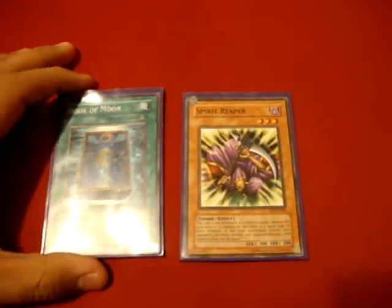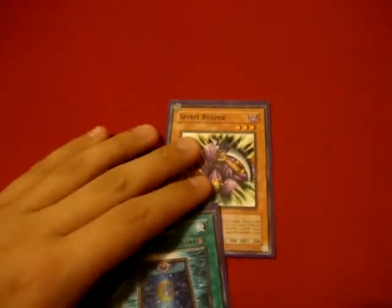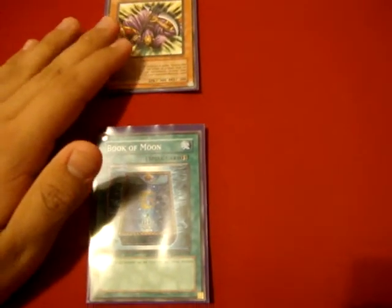I have an example here: Book of Moon. Book of Moon is a card that targets. If Book of Moon targets Spear Reaper, Spear Reaper will not be destroyed — it would stay face down. The reason for this is because Spear Reaper checks to see if it's destroyed at the resolution of the card effect that targets it.